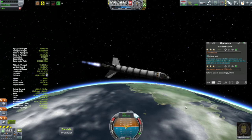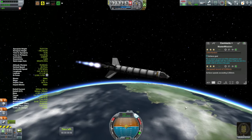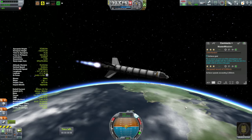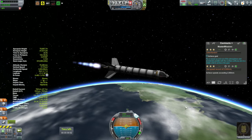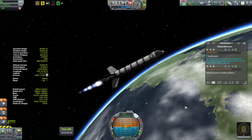Now the plan here is not just to circularize. Again, I want to get my velocity up to 2,500 meters per second, so I'm going to keep burning past the required orbital velocity. But as I do that, I want you to take a look at periapsis — once periapsis passes 70 kilometers, I'm in an orbit.